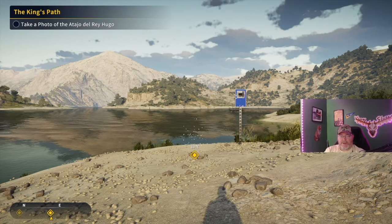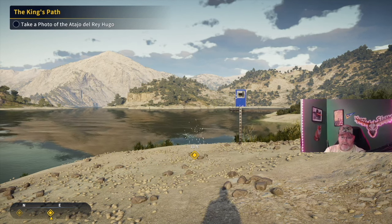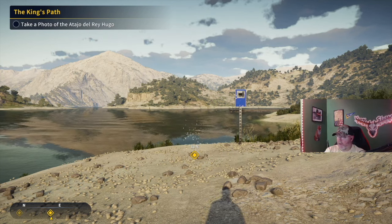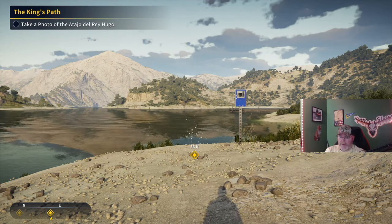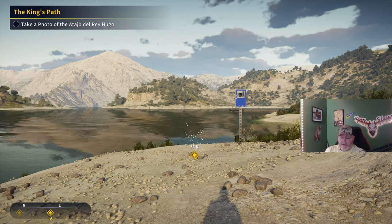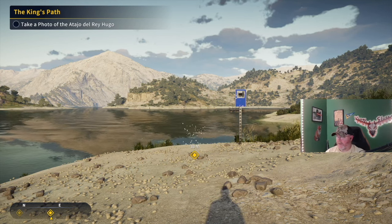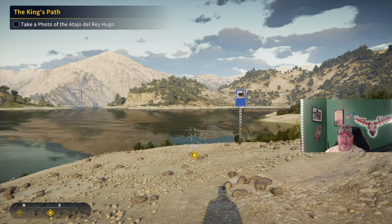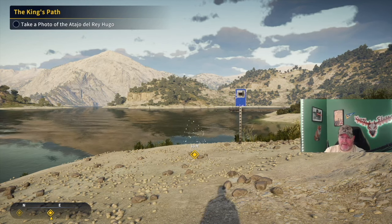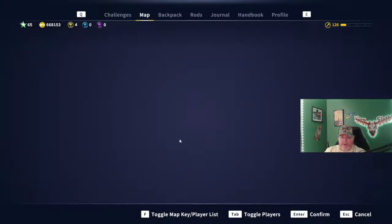Welcome back to the channel, guys. Darth Sloan here, your partnered content creator for Expansive Worlds. With the new map coming out on Tuesday, October 31st — Aguas Claris, the new Spain map — I figured I would put together some mission guides to help you get that rip as quick as possible, because there are things to buy on Spain. The King's Path is the mission we are starting with — it's about taking a bunch of photos on the map.